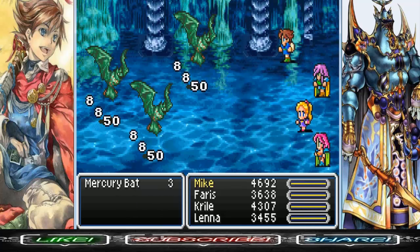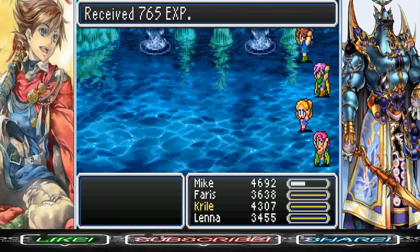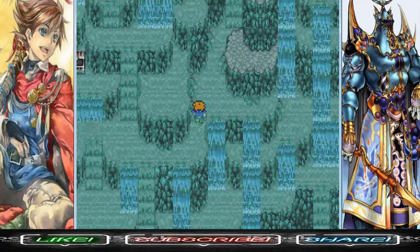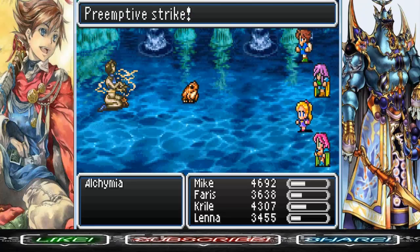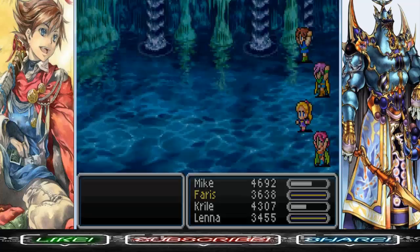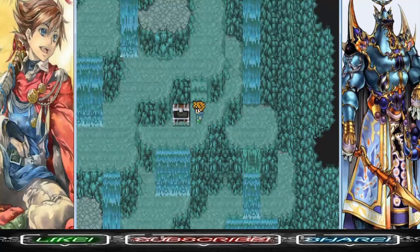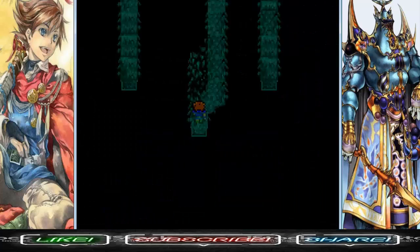New enemy: Mercury Bats. Mercury Bats are weak as shit — they have 500 HP, so they're not even worth mentioning. There's another treasure chest here, but we got an Air Knife — we've got plenty of those. Let's just enter the place.